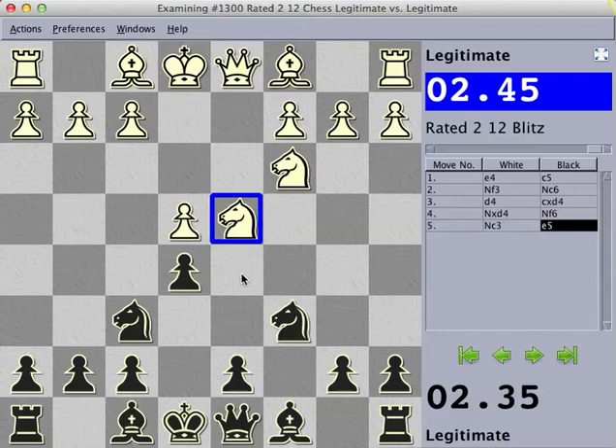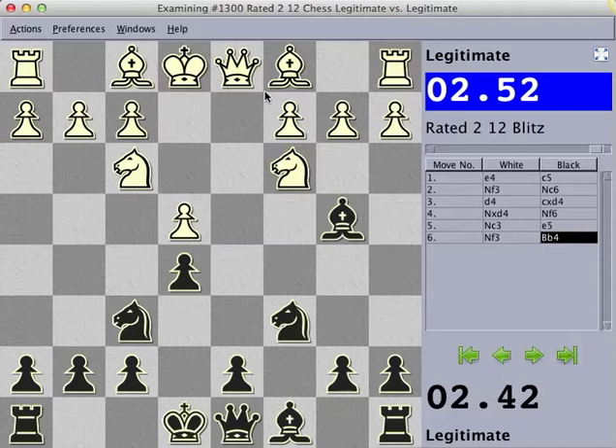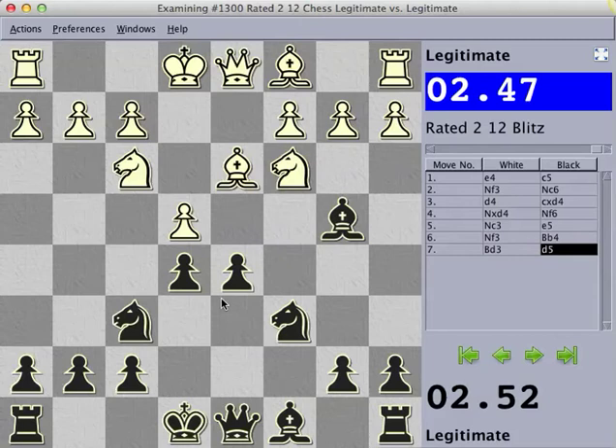Moves such as Nf3 or similarly Nb3 we will answer with Bb4 where white will only have two options. Bd2 runs into bishop takes, bishop takes and then knight takes which is swinging a pawn so it will be a bad move. So Bd3 we can easily answer with a quick d5 break, and this is something that all Sicilian players have in common that you want to try and get in. We punish white's passive play by immediately breaking and this will give us the initiative.